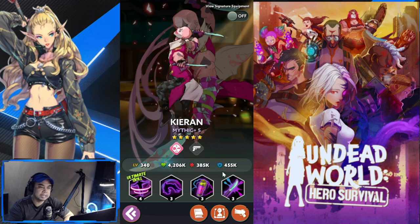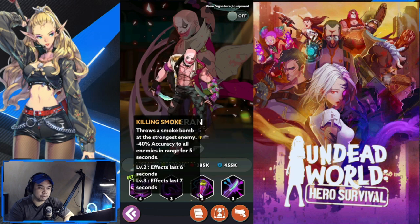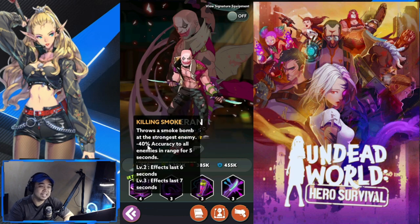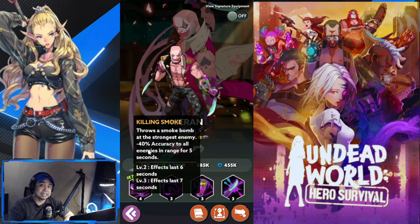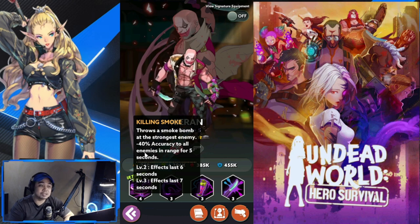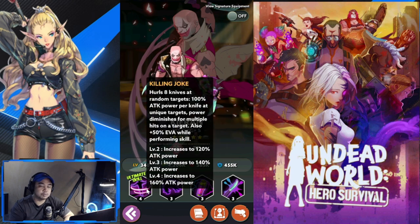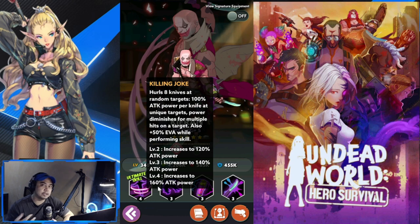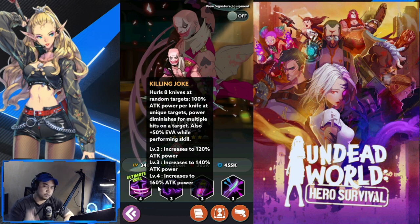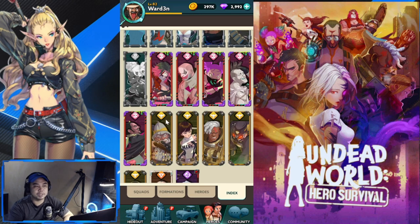Number two for Sugar Reapers is going to be Kieran. He's a range unit, and one of his strong suits is minus 40 accuracy to all enemies — that's a miss, and that's very significant. He also has passive bleed. I've tried bringing him, and unfortunately I don't have him geared up well, but he's going to be one of your best guys for Sugar Reapers in PvP.